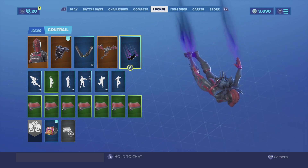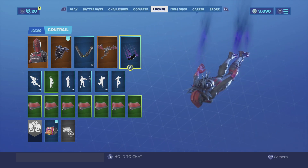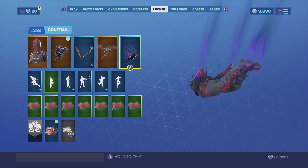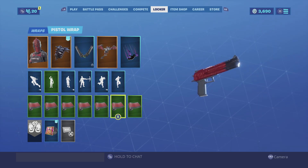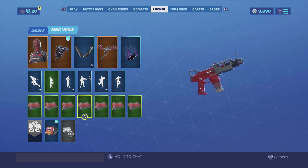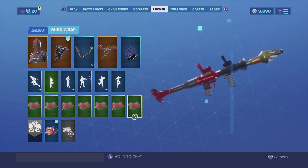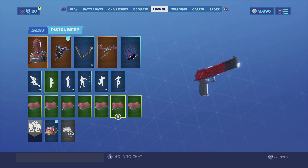For the contrail, we're going with Dark Feathers. The reason is the back bling has feathers, and it also gives it a black aura which looks really clean. For the wrap, we're going with the Knight wrap. I don't think there's any other wrap that goes better with the Red Knight than the Knight wrap — it is red and black, the same colors as the Red Knight skin, and it just looks clean. Enjoy the combo.